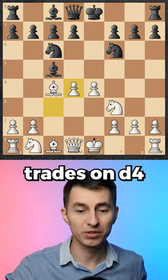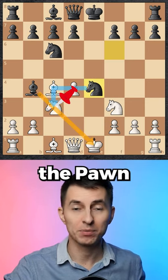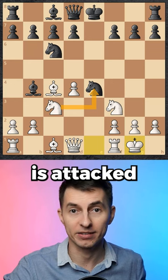If instead your opponent trades on d4, then you attack his bishop and after that you cover the king. Now he grabs the pawn, trying to capitalize on the pin, but you just castle — now his own knight is attacked.